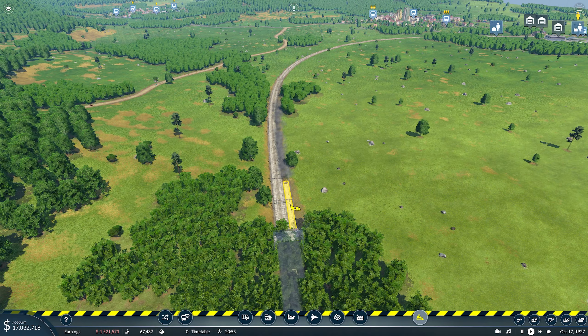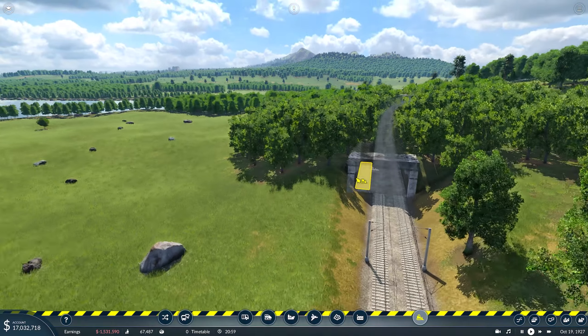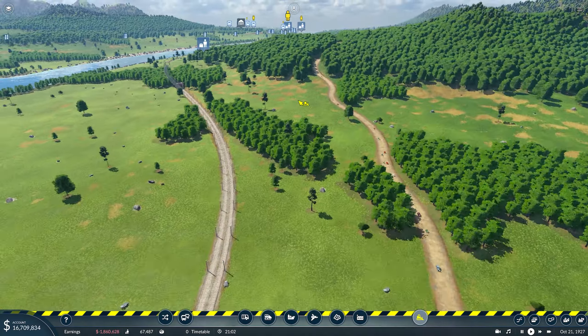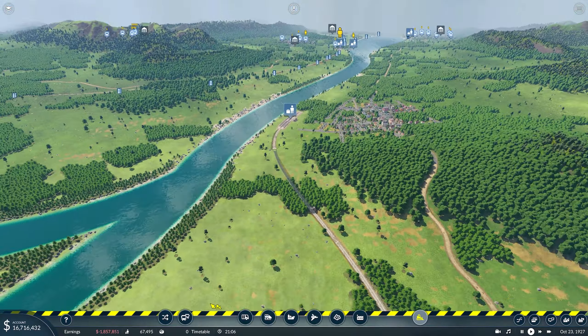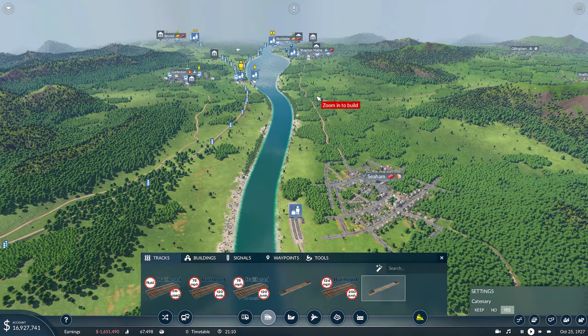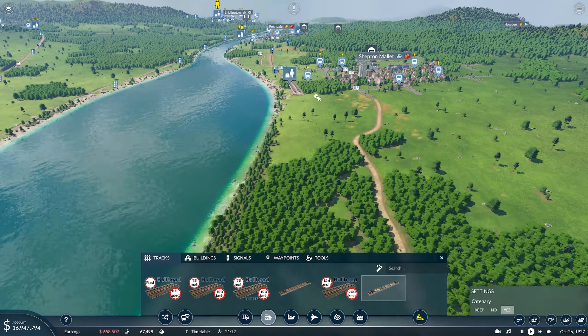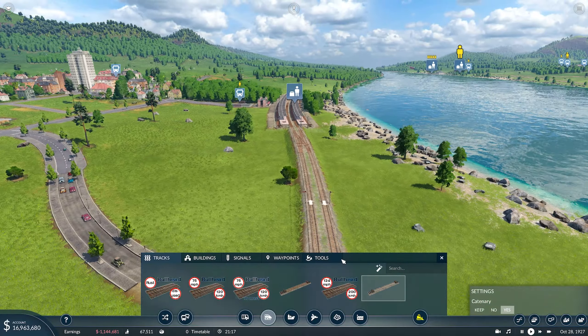Hopefully we can just get rid of this without messing up the tunnel entrance. There we go — we've got it all. So for now, I want to carry on this track up. Where are we going to go to next? Shepton. And we already have the station in Shepton. I've just realised that the track isn't the upgraded high-speed track here.